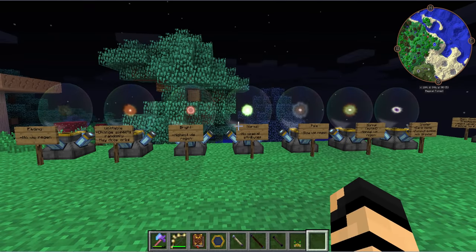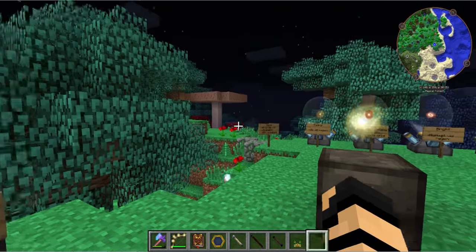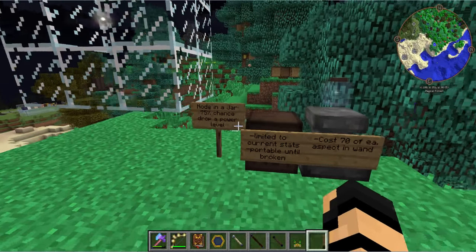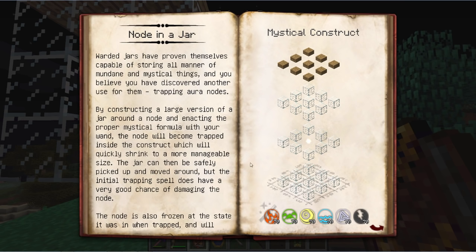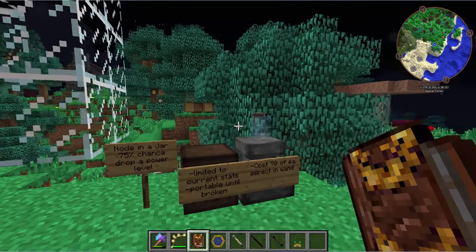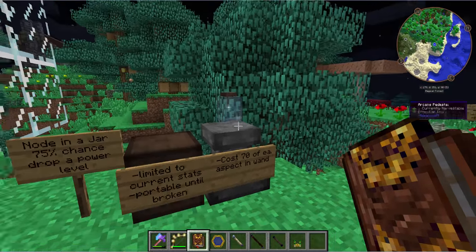That pretty much sums up the different types and powers of the nodes, but we're still not done. We're going into how to move one so you can have it for personal use without creative mode. The node in a jar — on the very first page of your research — tells you how to create it: a 3x3 of glass around a node with some wood slabs on top and a lot of vis in your wand. You tap it and it creates a little node in a jar. You can then transport it around in your inventory.